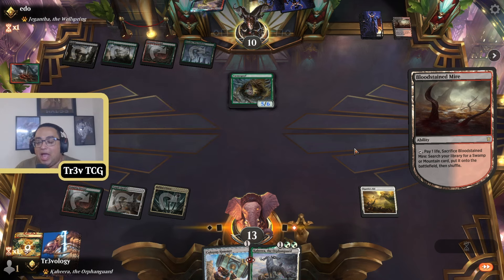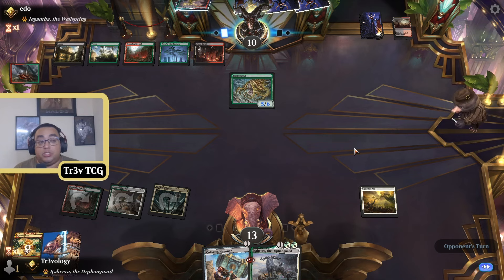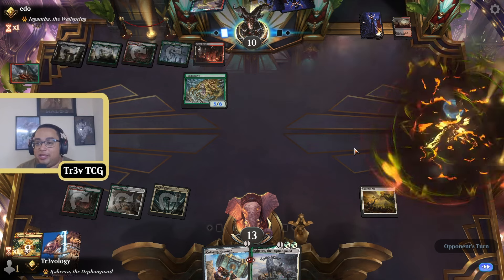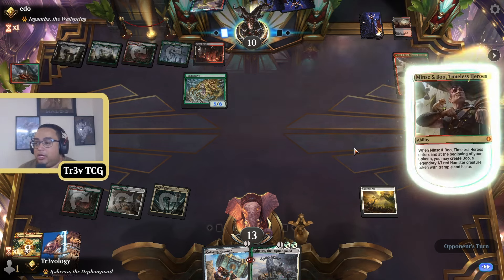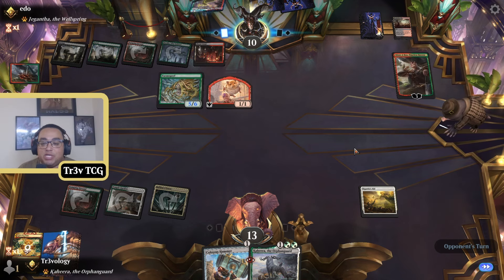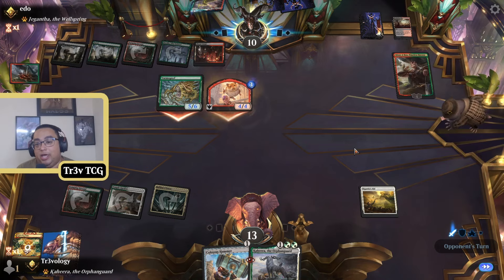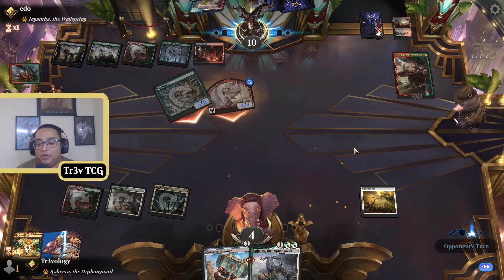I do have some Bloomburrow stuff lined up. I posted a video with the Jeskai Sentency deck, there's some other cool wizard stuff. There's also a Primal Prayers deck that Aspiring Spike has done some work on — I was thinking I might port it over to Timeless, which would be pretty sweet. We also have a Banned and Restricted announcement on August 26th, which I honestly cannot wait for.